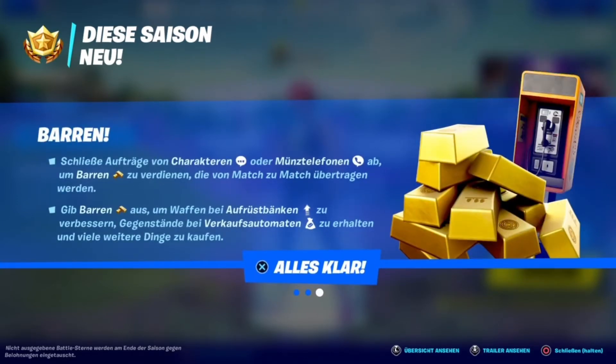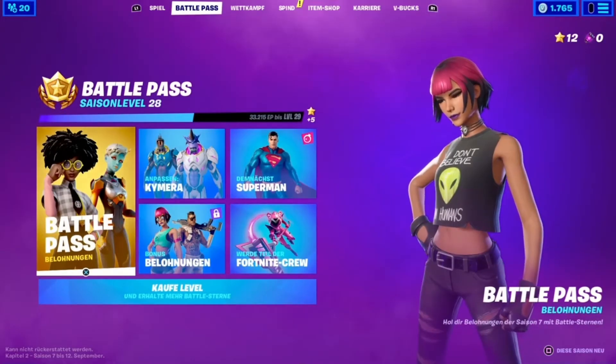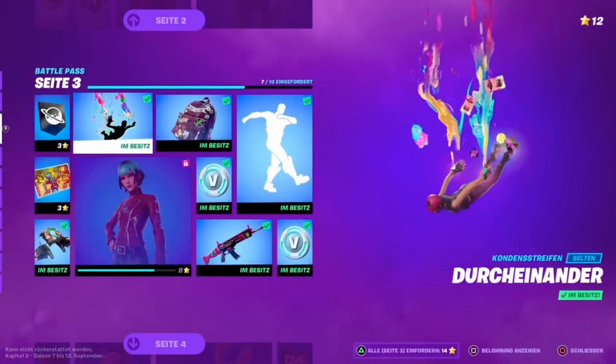There are also Alien Artifacts distributed all over the island and in the new cosmic chests. You can only open these cosmic chests by hitting the weak points of the chest with your team — and I think it also works solo — after which the chest opens, gives you extremely good loot, and of course these Alien Artifacts. The more Alien Artifacts you collect and spend, the more styles you get for the customizable outfit in the new Battle Pass. And of course there are Gold Bars here, which you can get by completing character quests or from payphones, and they transfer from match to match. You can spend Gold Bars at upgrade benches and vending machines, which are both back.